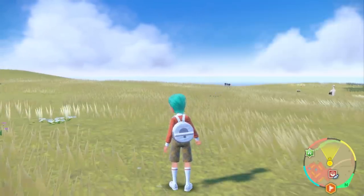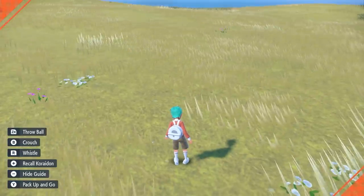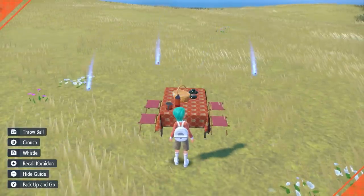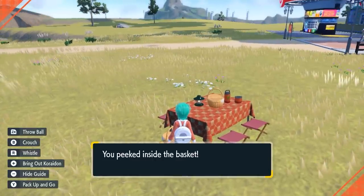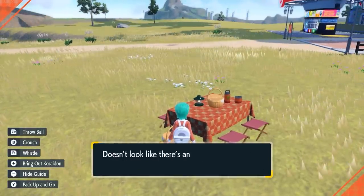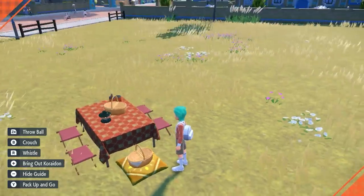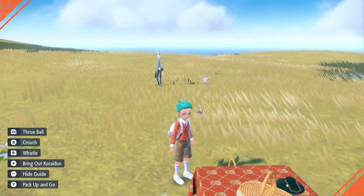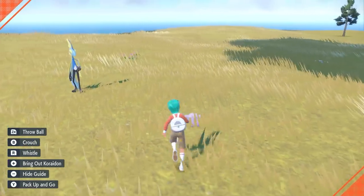With either egg power obtained, set up your picnic with Inteleon and Ditto in your party and wait for eggs to spawn in your picnic basket. You can occasionally check the basket — there will be a maximum of 10 eggs at a time, so check it regularly. Once you collect the eggs they will be transferred directly into your boxes, so make sure you're set to an empty box to make it easier to grab them for hatching later.